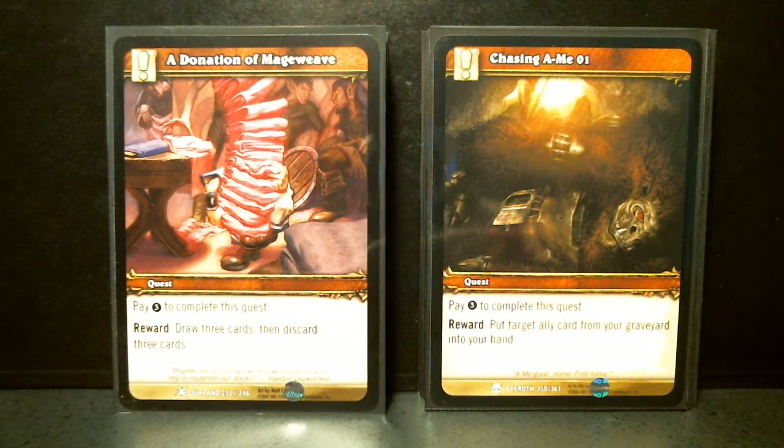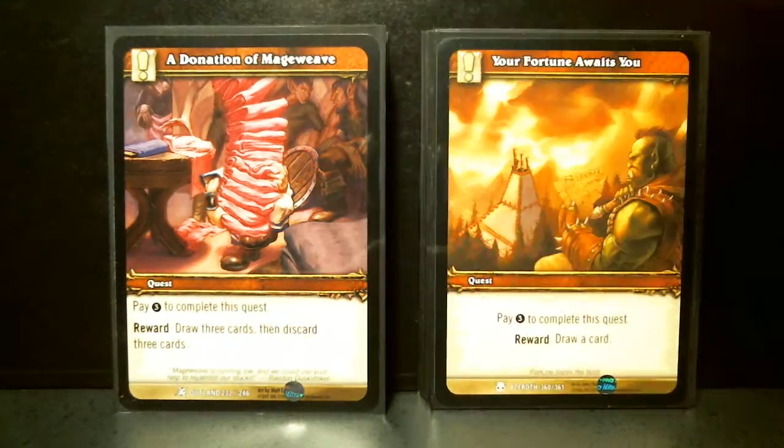Chasing Amy: put target ally from your graveyard into your hand, and you've got to pay three.